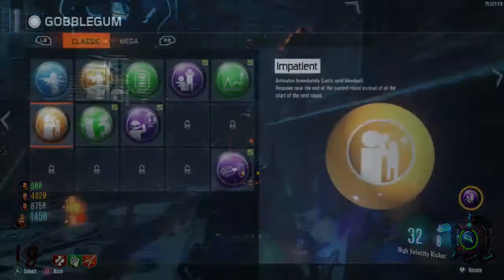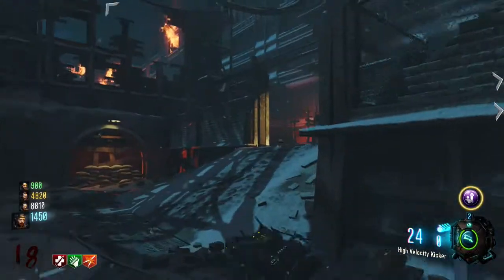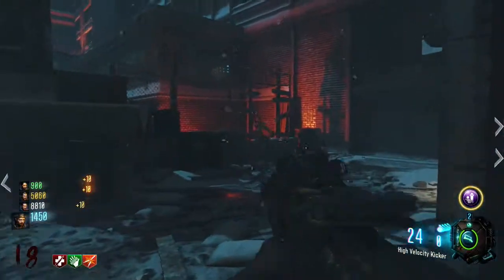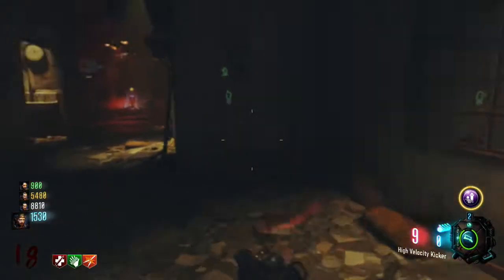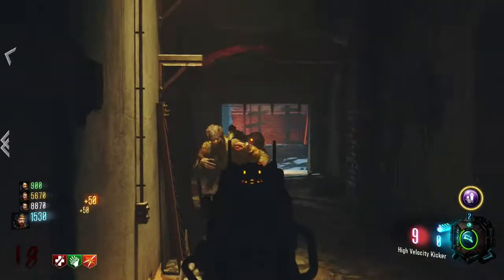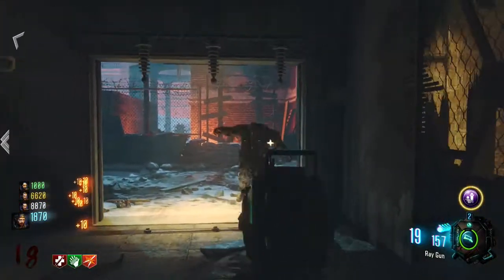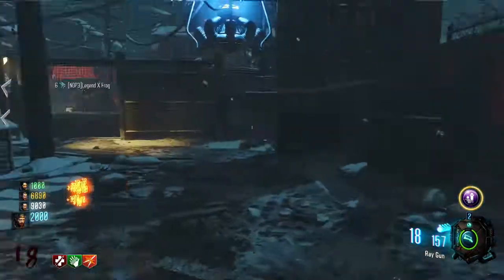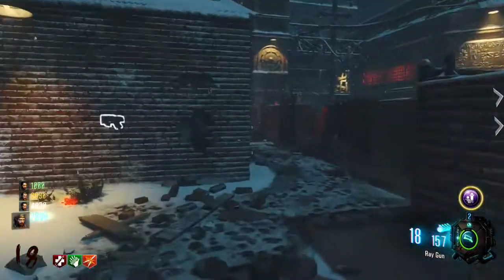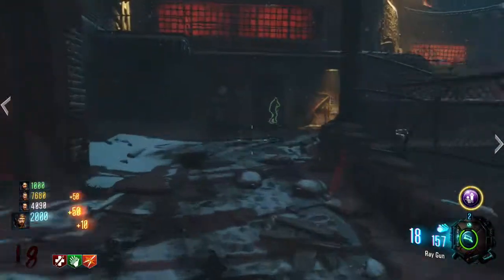The next one is Impatient. What Impatient allows you to do is respawn near the end of the round instead of the start of the next round. So let's just say there are five zombies left on the map — you respawn, your friend kills those five zombies down to one. Let's say you had 20,000 points when you died. Then you can go buy yourself an HVK if you're on The Giant, or a Vesper if you're on Gorod, get your perks, maybe pick up a Gobblegum or two. That's the beauty of Impatient.